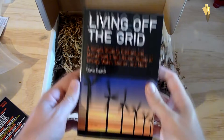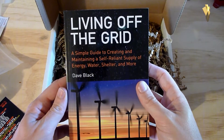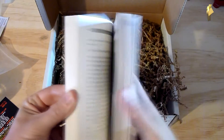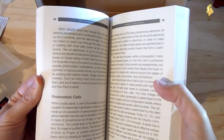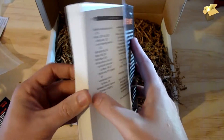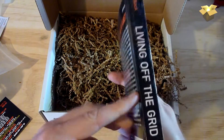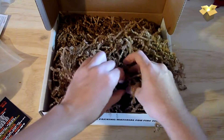There's also a book — 'Living Off the Grid: A Simple Guide to Creating and Maintaining a Self-Reliant Supply of Energy, Water, Shelter, and More.' That's interesting — a good little survival book. It covers solar power, photovoltaic cells, getting wind power, basically everything you need, including hybrid dwellings, earth bags, log, straw, and adobe homes. Pretty comprehensive — that would be good reading.